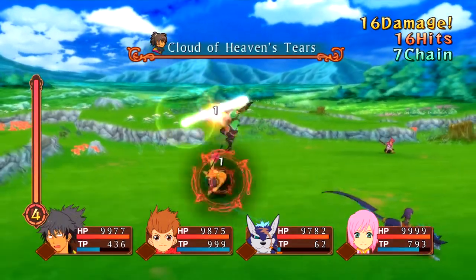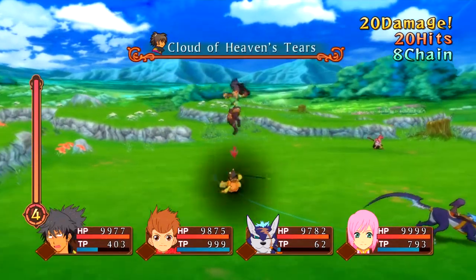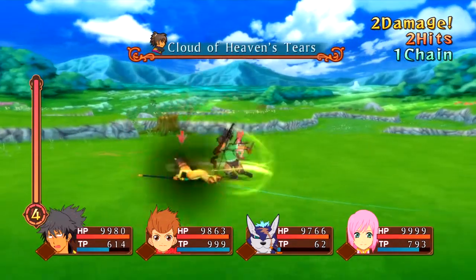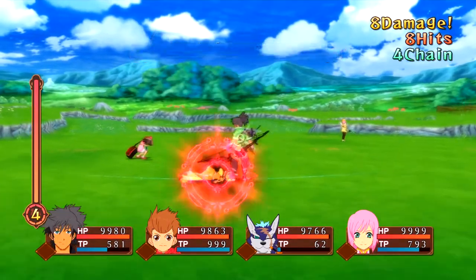All you have to do is hold the X button as Raven's falling, and you'll cancel the recovery that would normally be with the move using Guard. Then just let go of the Guard and perform the move. The timing for this loop is pretty strict, and there's a certain amount of hits you can do before the loop will stop.